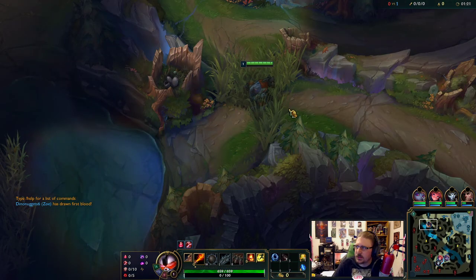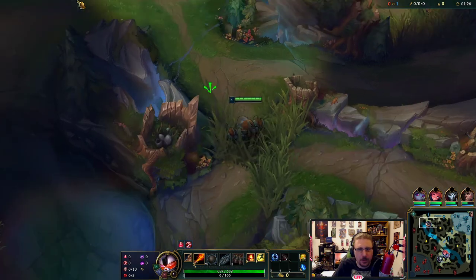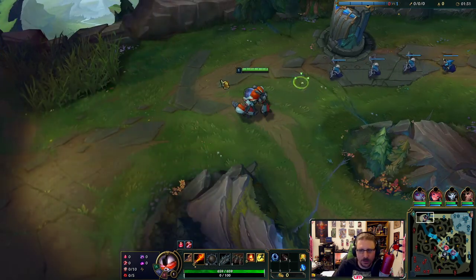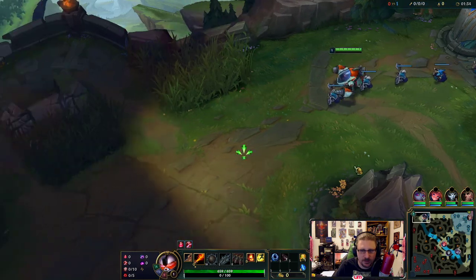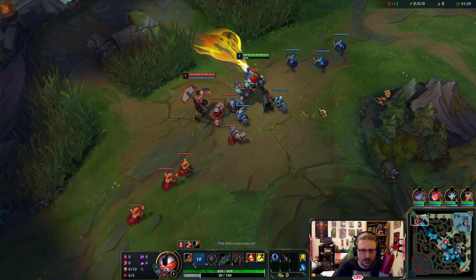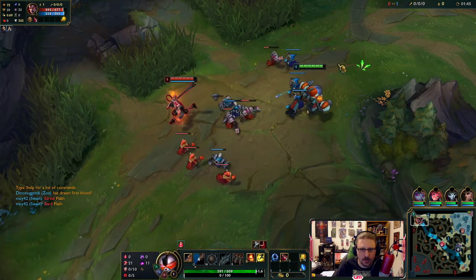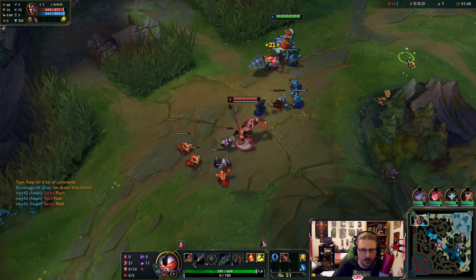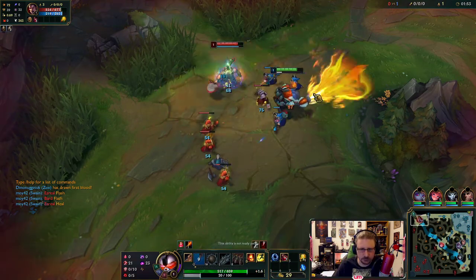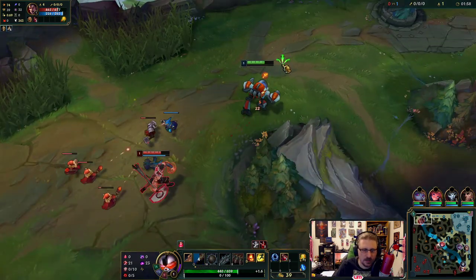What's up MandoArmy, welcome back to another League of Legends video. We are playing burn baby burn Rumble in the top lane. We're going to be playing an AP-heavy Rumble build — obviously the champion is AP — but we're going to focus heavily on the flamethrower and the burn. This build is going to feature Demonic, and we have Ignite for the themes.